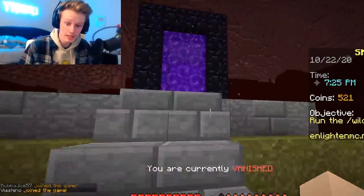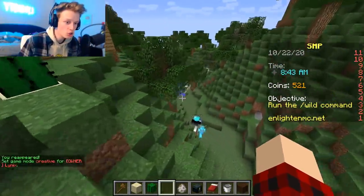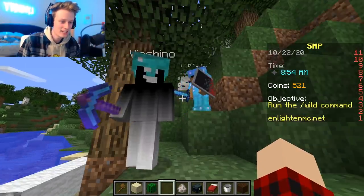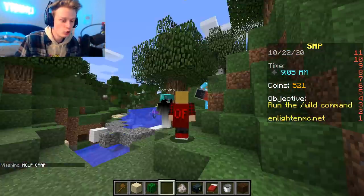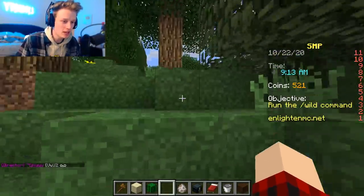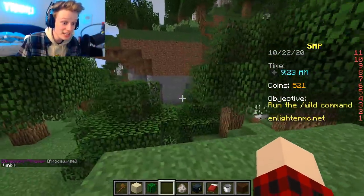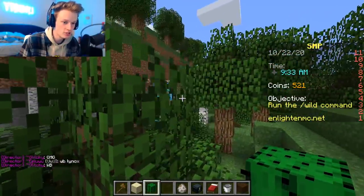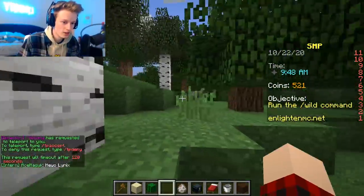Bubba Joe's online — he logged back online! Oh my gosh, slash tp Bubba Joe. I think Bubba Joe 57 logged offline — we're going to creative, we'll show him the house. Oh wait, he might be showing his homie his house right now. He just looked at me — hey man, hi guys, how's it going? Just continue where you guys were going. The timing is insane! Bubba Joe just logged offline and then right back online. Our little base is right over there. We gotta fix the cactus thing — one, two, three, cover it up, boom — there we go.